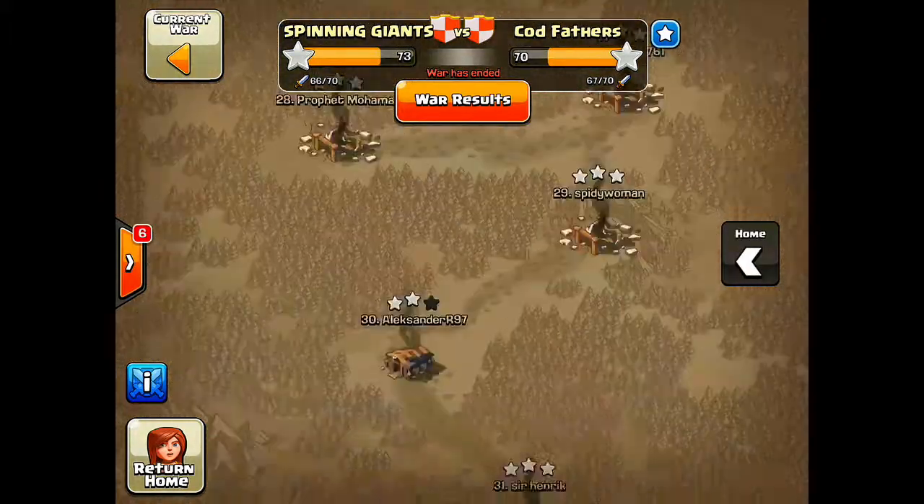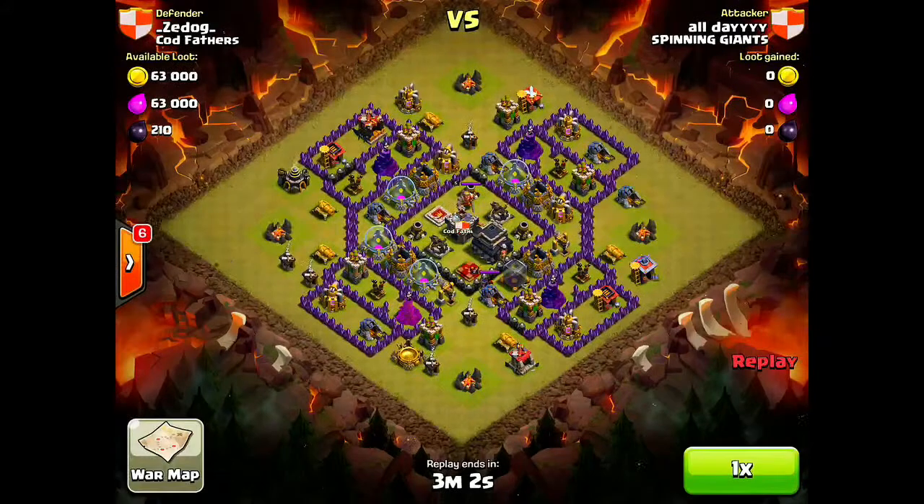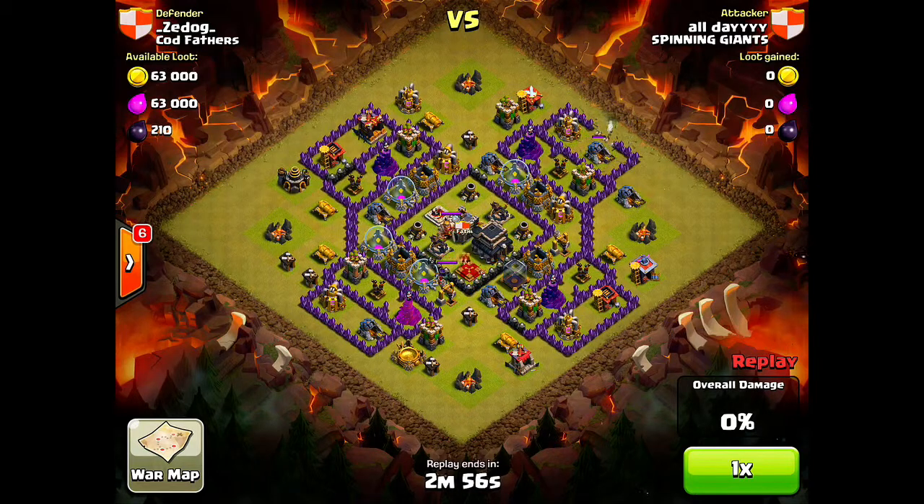Moving on to my attack — there's the clan war map. I attacked number 32 because we tried out a new strategy in this war which involved attacking your own number. I'm so low on the list because I was working on walls for a long time. Here we go in my raid.